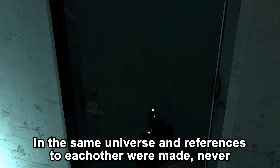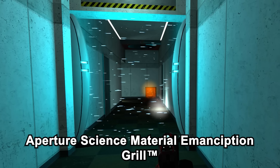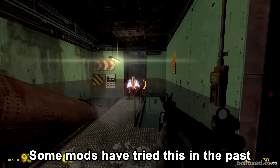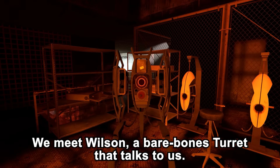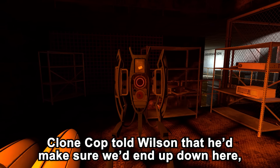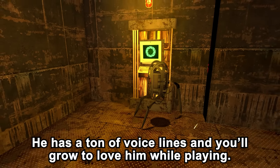When I first played this my jaw literally dropped — they really went there, putting Portal and Half-Life together into a game. While it was clear both take place in the same universe and references to each other were made, never have we seen any kind of crossover in physical form. We are forced to go through an Aperture Science Material Emancipation Grill, which causes us to lose all our weapons. We go into another room and find the Turret from Portal, which is perfectly executed. We meet Wilson — a barebones turret that talks to us. Wilson knows about Clone Cop and is here to help us get to the surface. He's able to open doors for us, is generally an awesome buddy to have, and has a ton of voice lines — you'll grow to love him while playing.